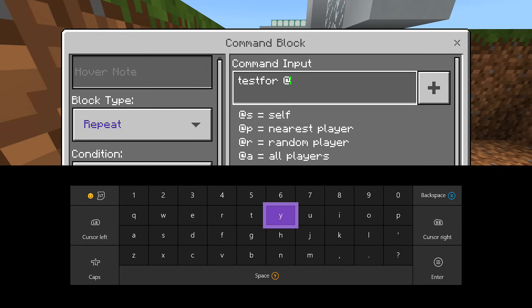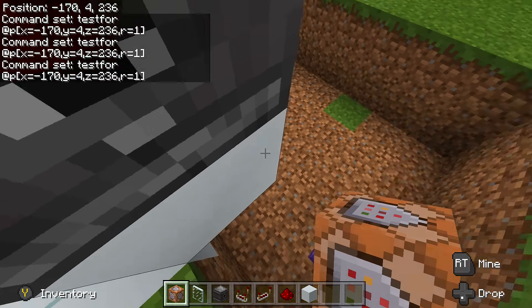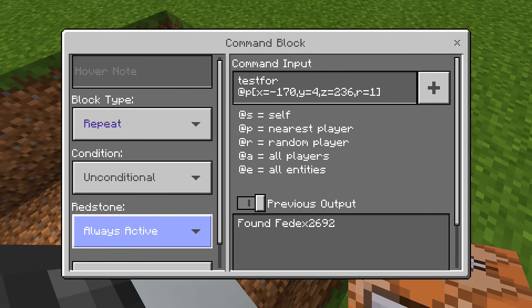Go inside this command block and change it to a Repeat block, then change the Redstone section to Always Active. In the command input, type 'testfor' then '@p' — it's going to test for the nearest player in a certain spot. After '@p', put a bracket and enter your x, y, z for the eye scanner: mine was x=-170, y=4, z=236, then add 'r=1' for the radius, and close the bracket. Now it detects when a player is standing in front of the observer block.